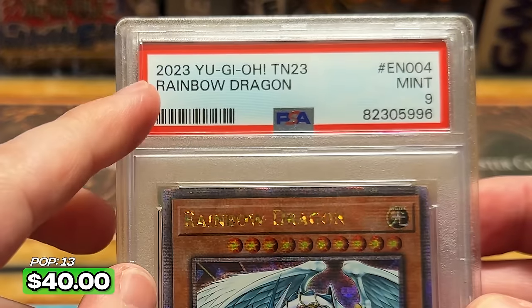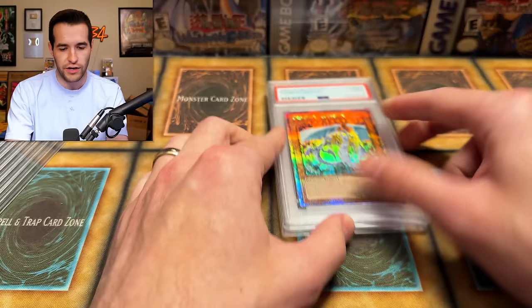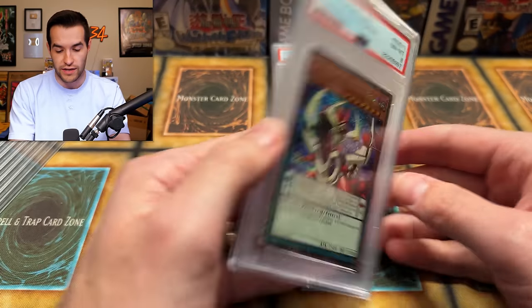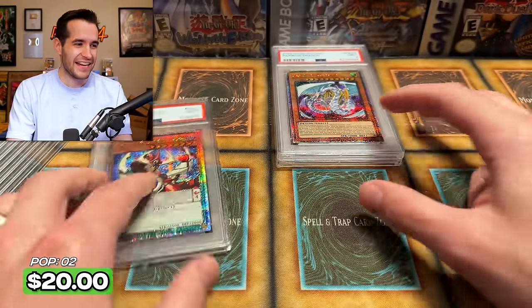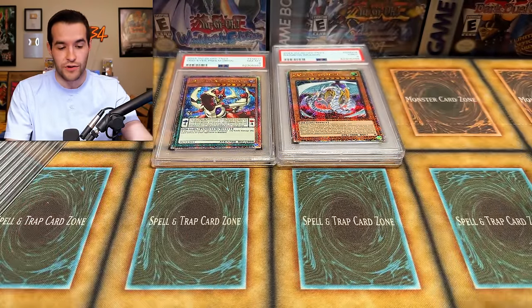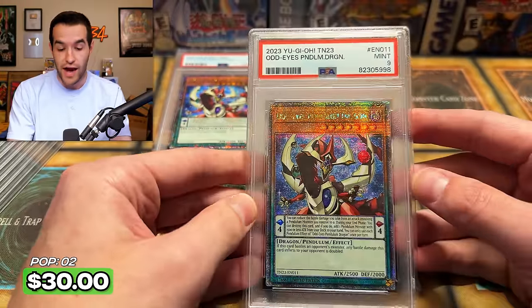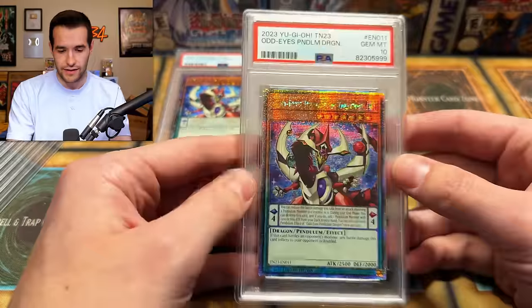Let's try to get a 10. I feel like there used to be something down there — it just says Rainbow Dragon. I feel like that's kind of cleaner. Did they change something? Maybe they did. Oh no, we're getting eights. Am I going to get crushed on this experiment? Probably, because a lot of these cards are not very expensive. We have a nine — back to the nines. Are we going to get any 10s on these promos? Hopefully 10s on the cards from the 10s — get it?